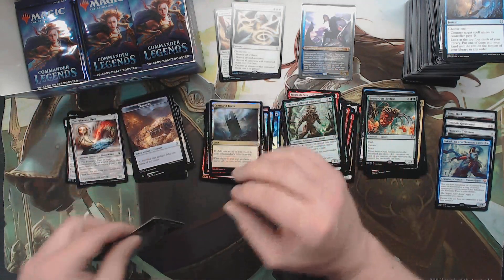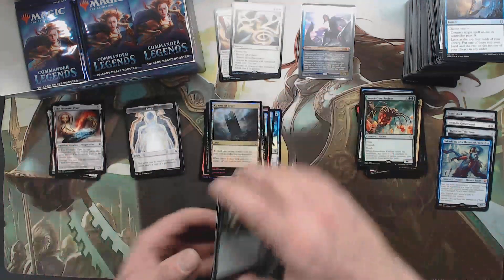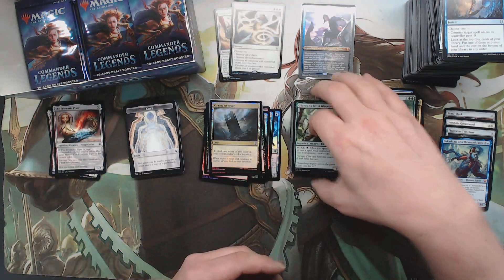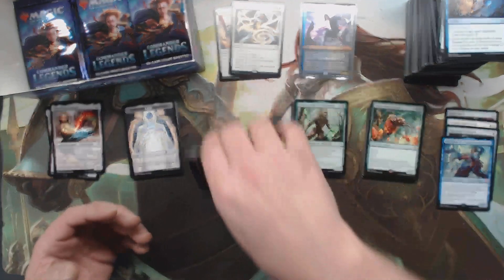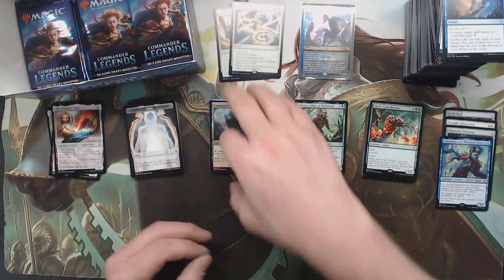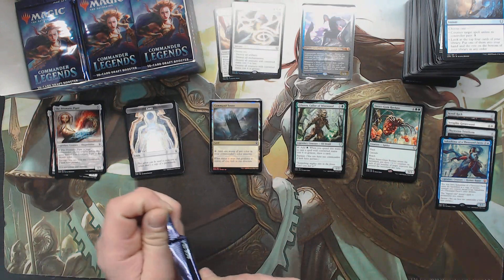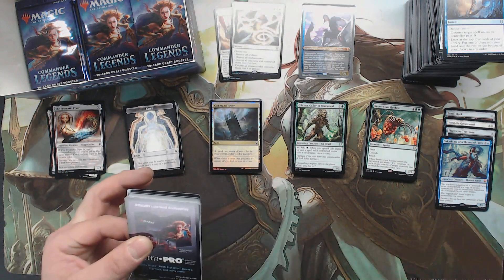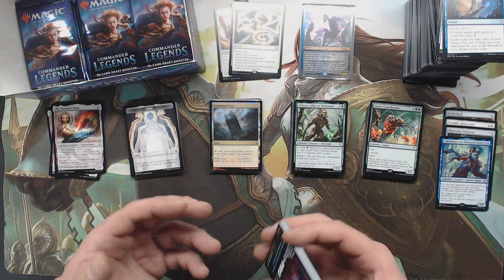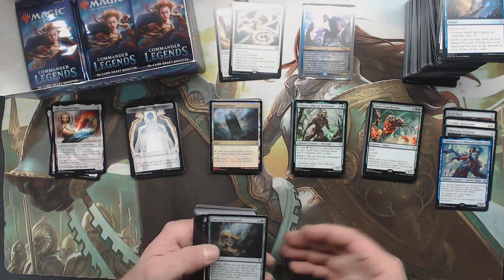I like shinies, I love foils, we all know that. But I build so many decks that I can't bling any of them out because it would just not be cost efficient — for the price of buying foils for one deck, or shocks or fetches or whatever, I could build so many more decks. So that's why I just play with the foils I get.